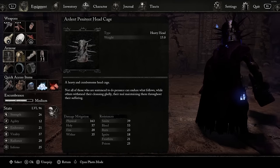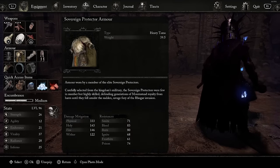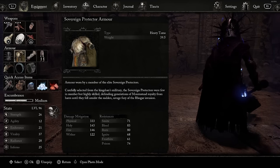As for the armor, you're just going to put on the tankiest armor you can find while still staying at medium encumbrance, unless you really want to go heavy encumbrance — which I wouldn't recommend.